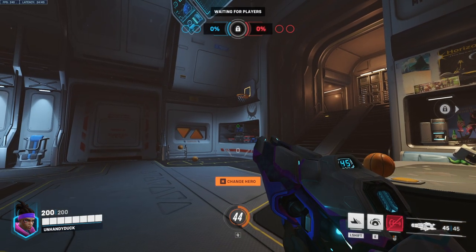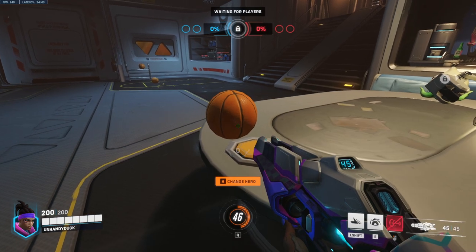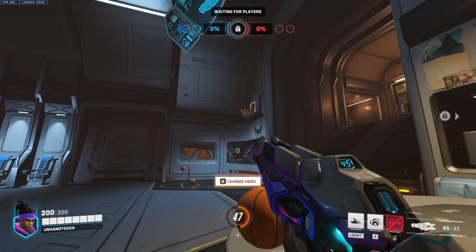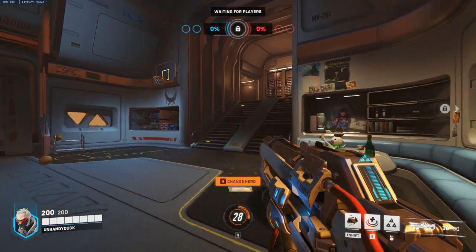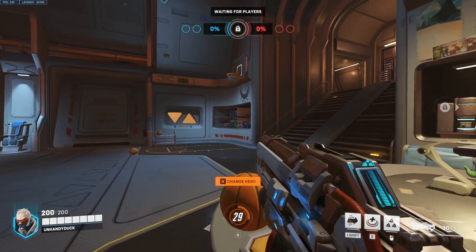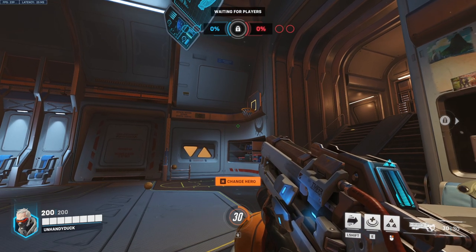Up next is Sojourn. Line yourself up right here on this line, turn around, look at the button, take a step forward, then look up right about there, and melee, and that'll go in every time. Up next is Soldier. Walk over and line yourself up here, look at the button, take one step forward to hit the table, then look up and aim right about here. Melee, and that'll go in every time.